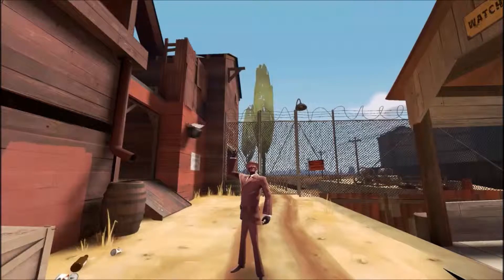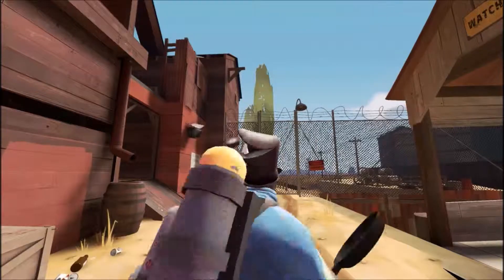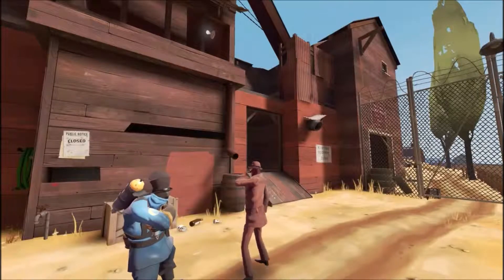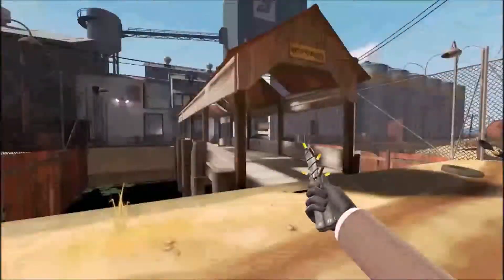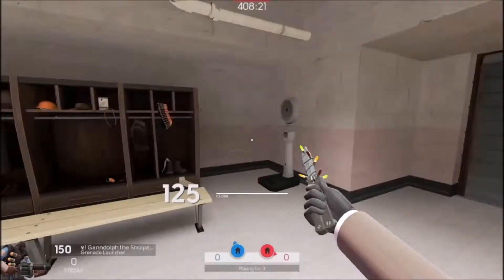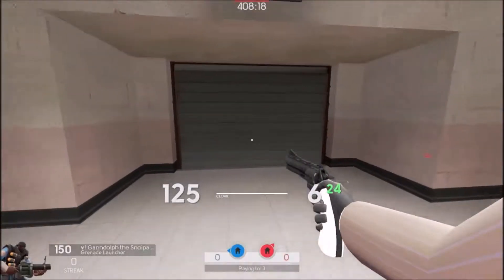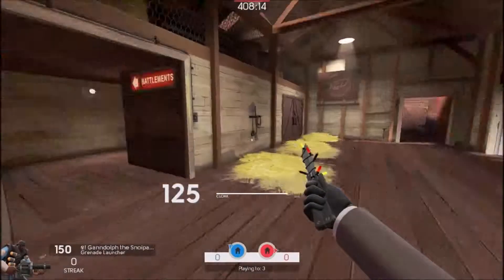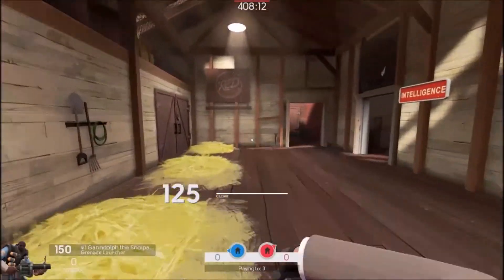Welcome to Spy Training 101 - the basics. Let's go through the basic spy arsenal. You have your revolver, your sapper, and your knife. I will talk about these and what they do.